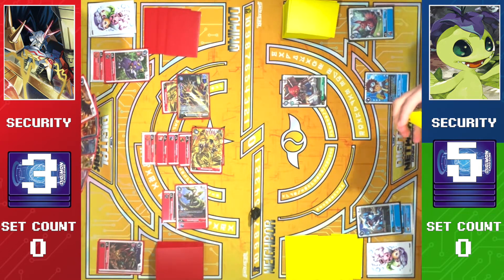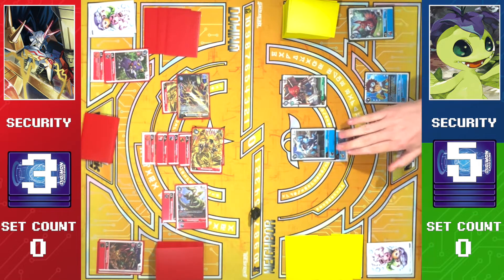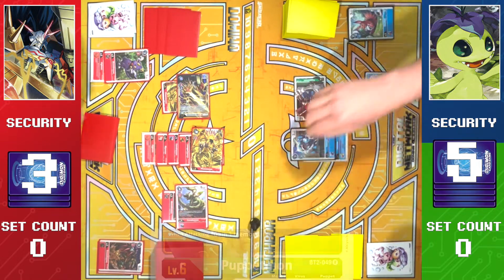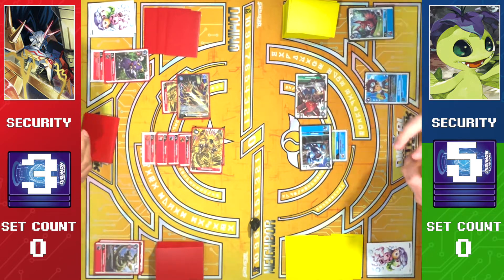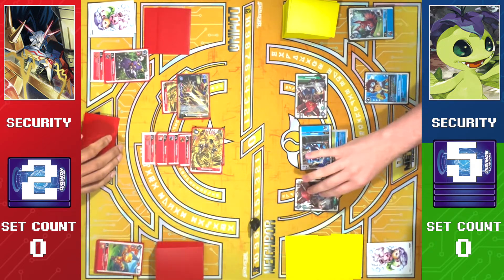We're gonna draw for turn. Let's see. We're gonna promote the Vimon. We're gonna swing Phoenixmon over the Kordramon — gain one. Kordramon goes down. We're swinging Vimon at security with Gemmin — jammed. And then we're gonna play another Puppetmon — give you four. And then you're stuck.